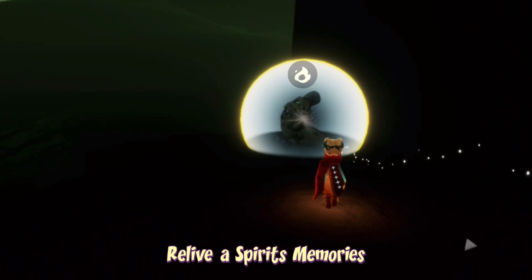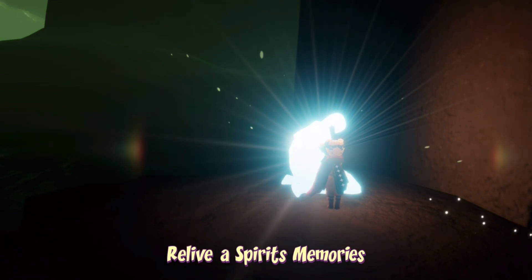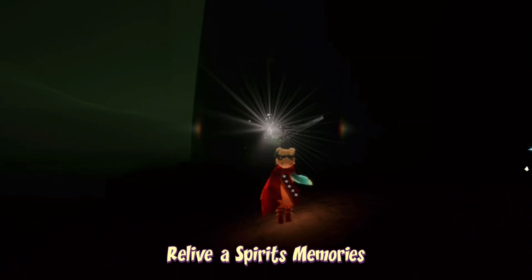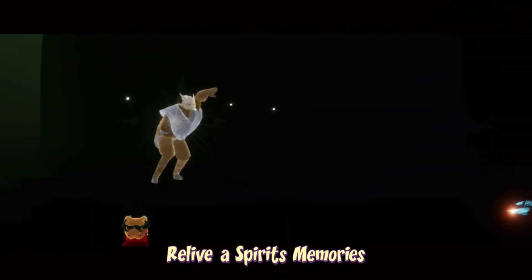To relive a spirit's memories, first we must relive a spirit and then light them. After that, we will watch their cutscene and collect their emote. You can do this with any spirit in the Golden Wasteland — it doesn't have to be this one.